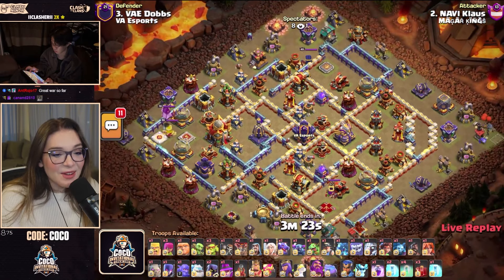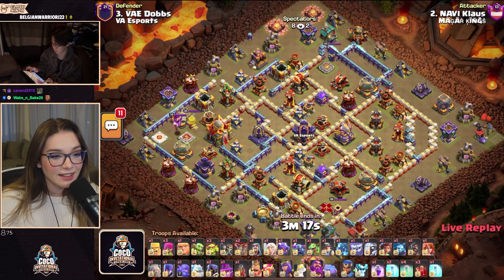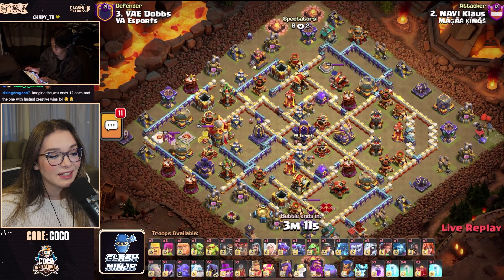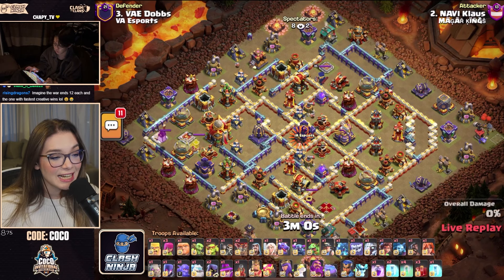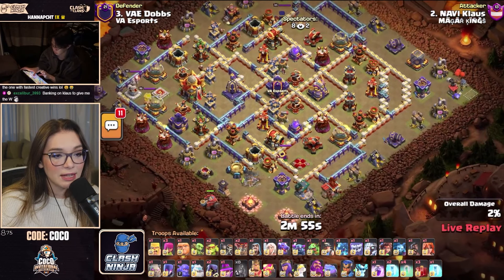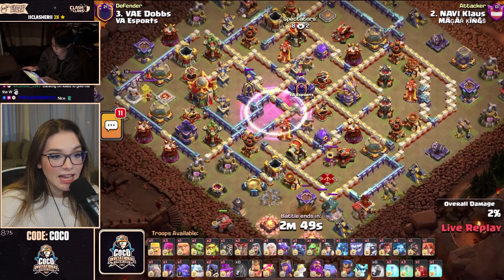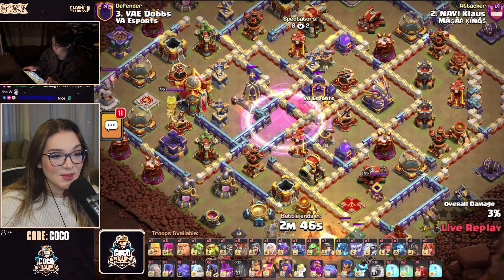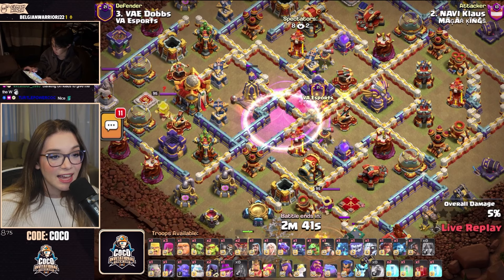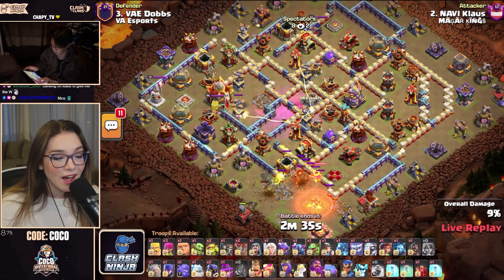Klaus is coming in with a Noah's Ark — four Invisibilities and three Skeleton Spells in the mix. Let's see if this one can come in with a triple, as that would put a lot of pressure on Max and Ghost. He has a Flame Flinger on the left-hand side, though there is a Mortar right there, so he has to be careful. The Skelly Donut is going off on the Clan Castle and on the Monolith — back-to-back Invisibilities dropping in hot. This time the Clan Castle goes down alongside the Monolith.